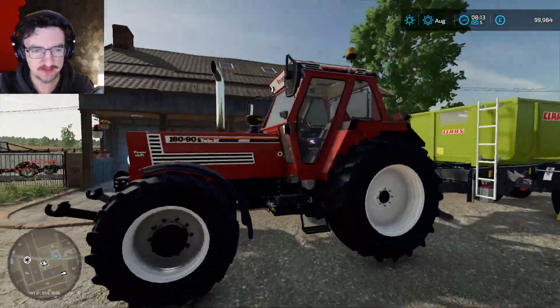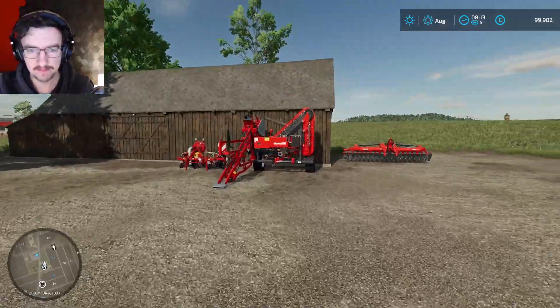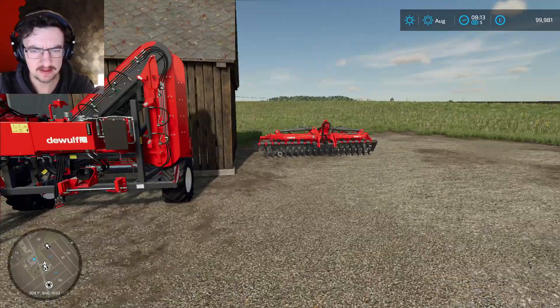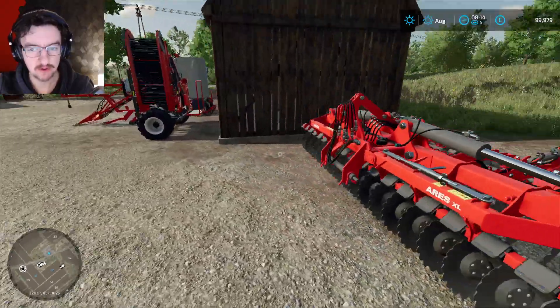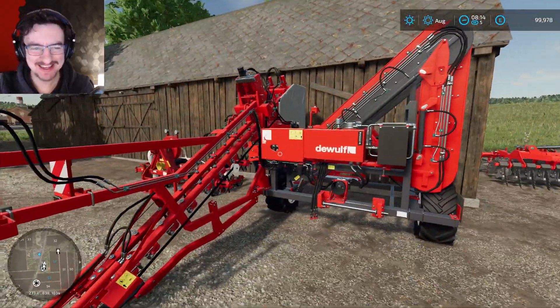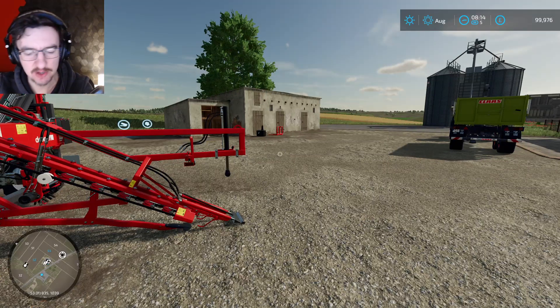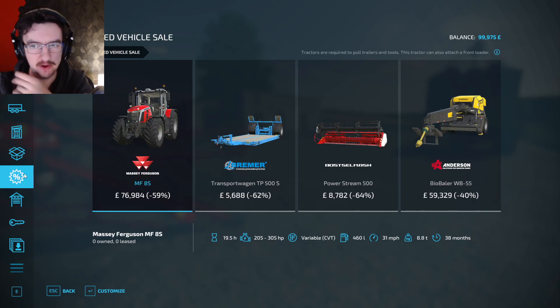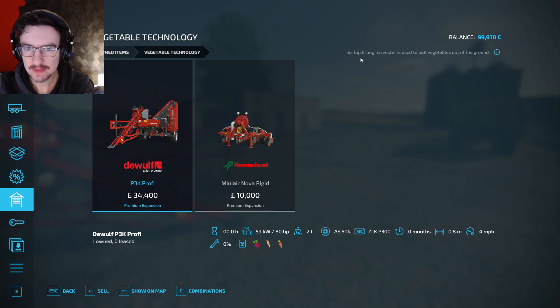We've also got this tractor right here — a Fiat. We've got this as our tipper trailer. And whatever's going on back here — this is presumably for either carrots or beets or something like that. We can actually have a little look in the shop and see what things are. It was a disc arrow, makes sense. Vegetable Technology — this is for lifting red beets, parsnips, and carrots. This one is for planting red beets, carrots, and parsnips.